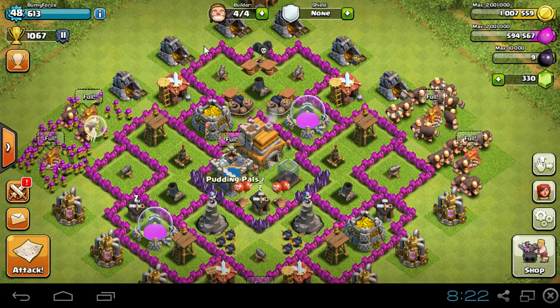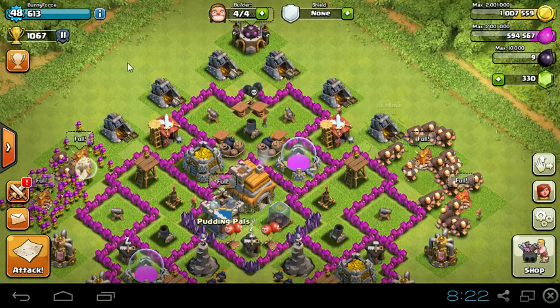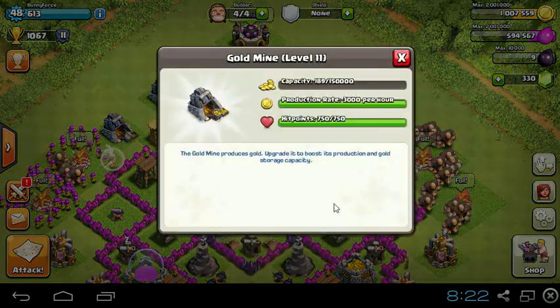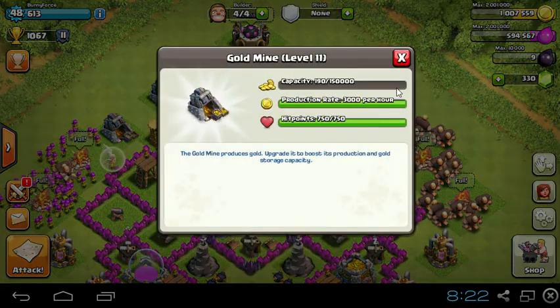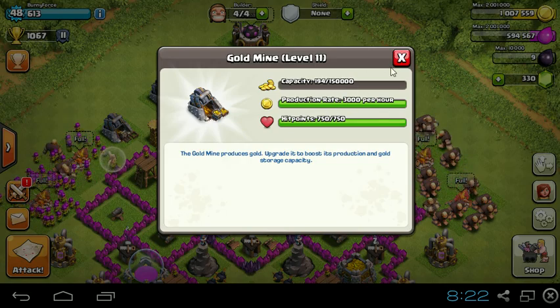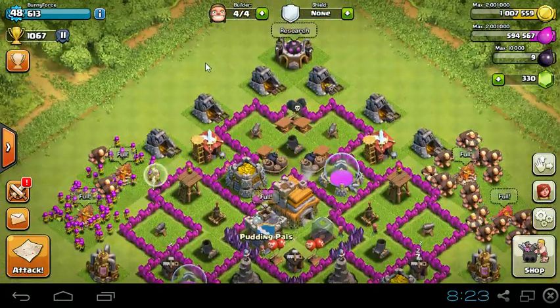Since the last episode, I did get my gold mines all to level 11. I'm getting a lot more than last time — I get 3k per hour now, and they have 750 HP, which is the max level for gold mines.